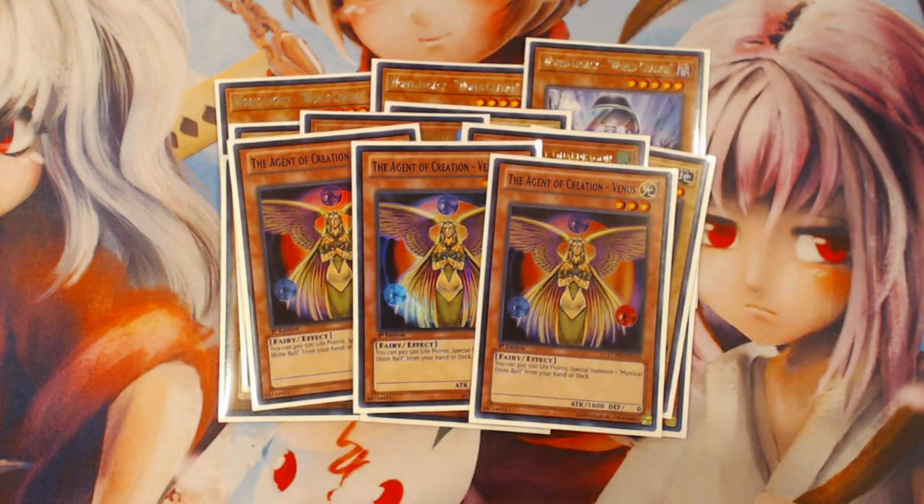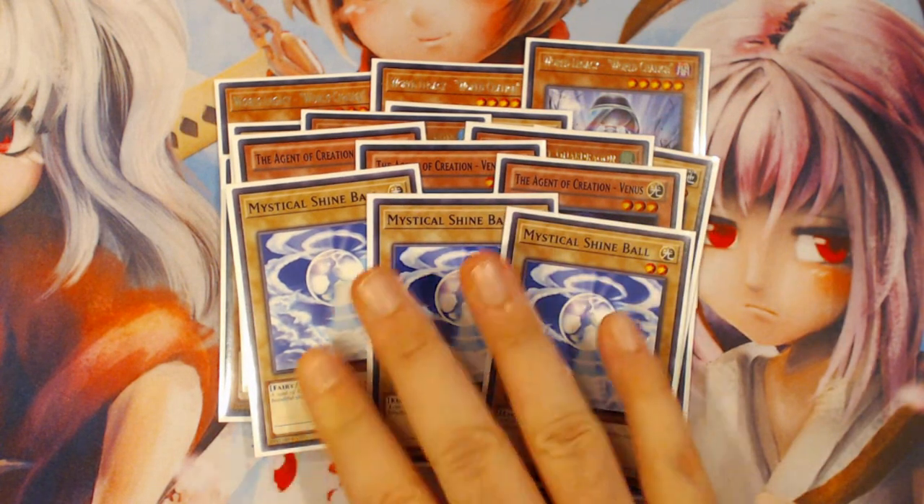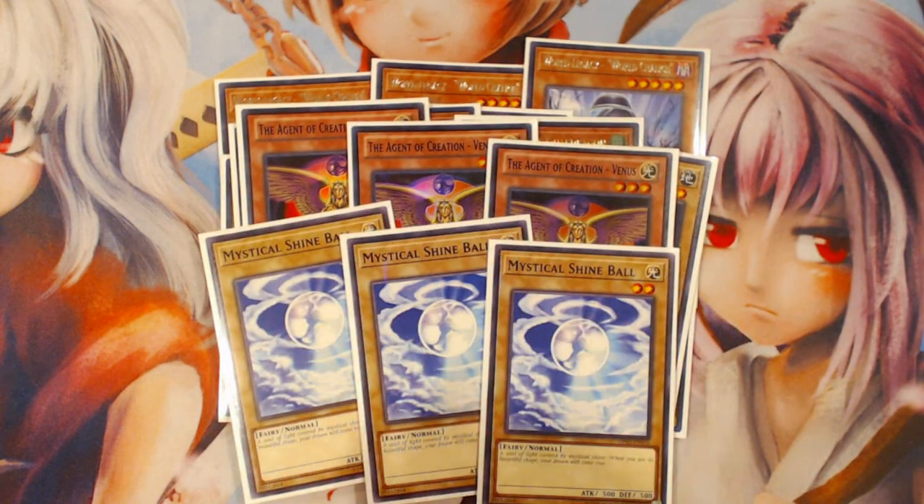Carrying on — three copies of the Agent of Creation Venus, and then three copies of Mystical Shine Ball that go along with her. This card is definitely just very good. I think if the World Chalice deck has any success in the future, it's going to be because of playing Venus versions, because Venus automatically gets you three monsters — the three Shine Balls. A lot of people worry about bricking on Shine Balls, but you really don't brick on Shine Balls.